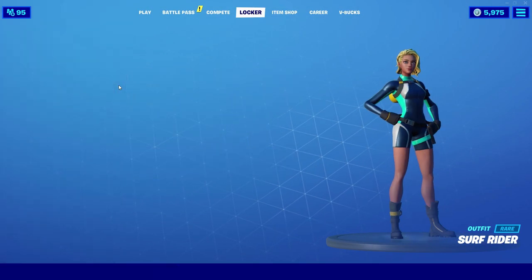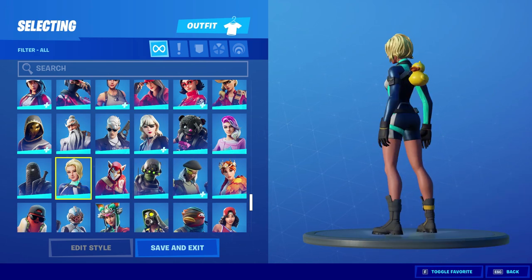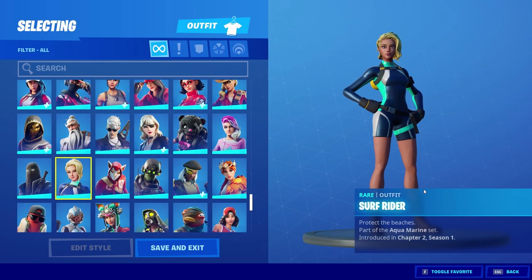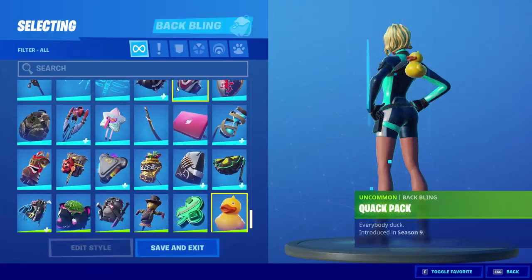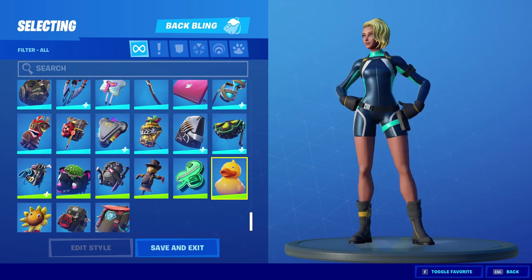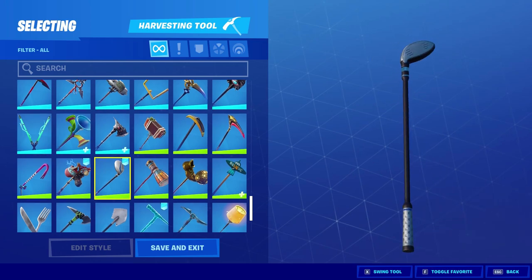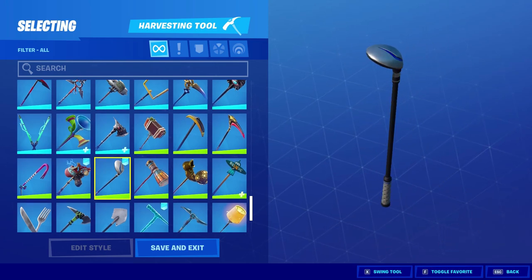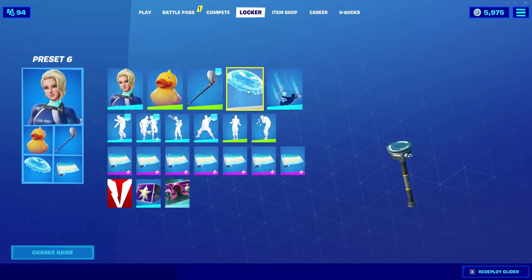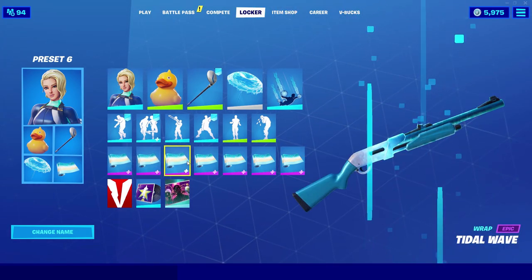We're gonna start off with the first skin combo using the Surf Writer skin. I feel like this is a skin a lot of people missed out on — I classify it as a sweat skin and more people should use it. It's a really clean skin, part of the Aquamarine set introduced in Chapter 2 Season 1. For the back bling we're using the Quack Pack, introduced in Season 9 as a free reward during the summer challenges. For the pickaxe, the Driver — basically the most used, sweatiest pickaxe in the game. For the glider, the Downpour glider; for the contrail, Runic; and for the wrap, the Tidal Wave wrap.